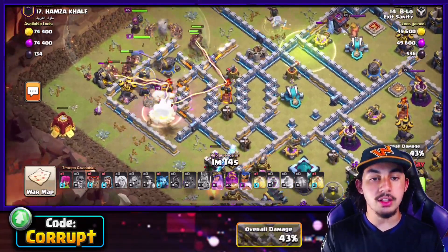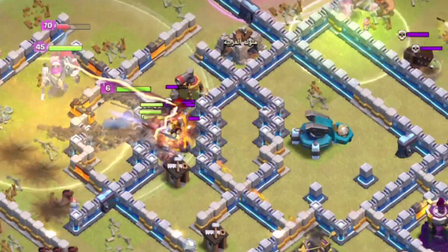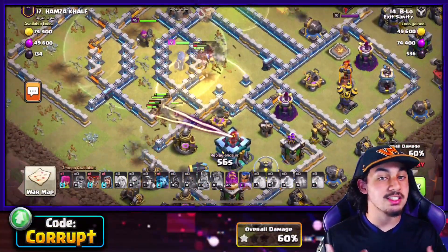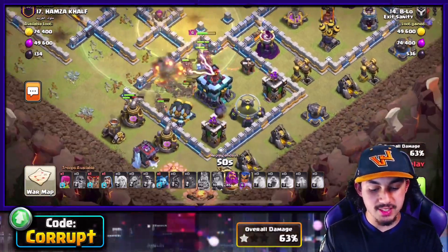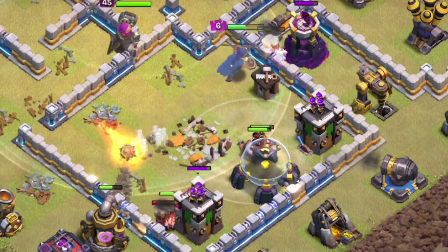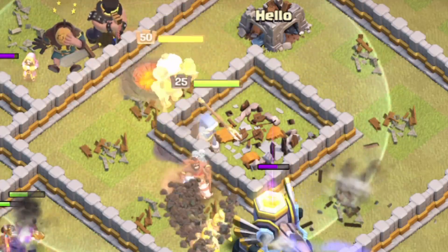As you're moving through, you've got the Warden Ability, Heal Spells, and maybe Rage Spells if you don't need them for the Queen. You also have the Royal Champion if you have her — a level 6 Royal Champion is more than enough to get through certain bases. Use Heal Spells sparingly: one at the beginning, maybe one in the core. Save the Warden Ability, no matter what level, to get through the Giga Inferno. The Bomb deals 1,000 damage and at level 3 and above will start slowing your units, mainly the Hog Riders.